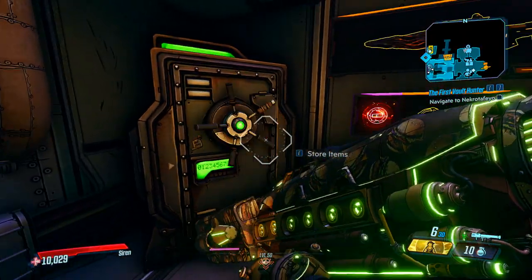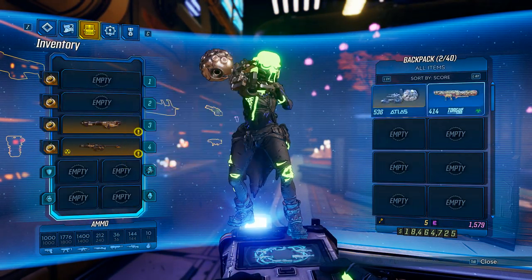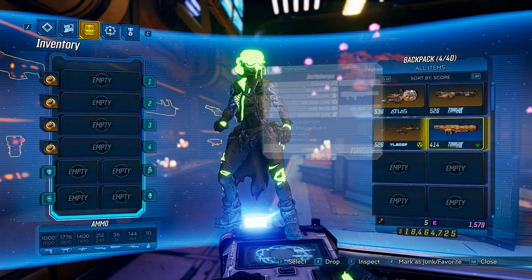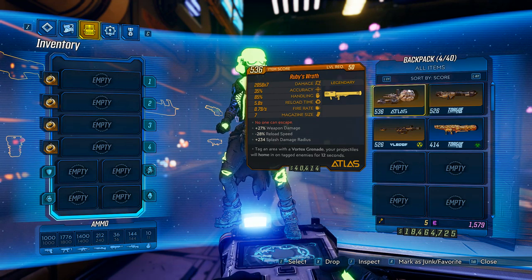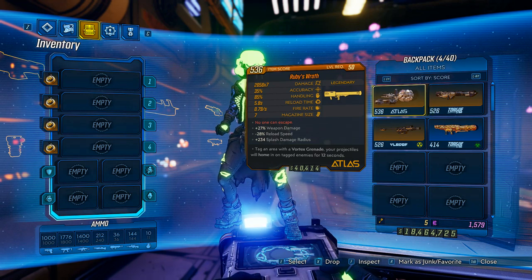I actually have almost no rocket launchers in my stash right now. I usually unequip them all. And basically what you can do if you need to keep stuff equipped, you can, because that's a bunch of extra slots. I'm never going to use these characters for anything but getting on them, checking the items, putting them in the stash if I want to use them, and picking them up on my main.